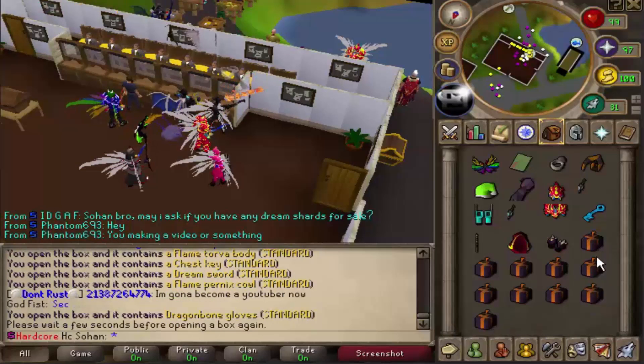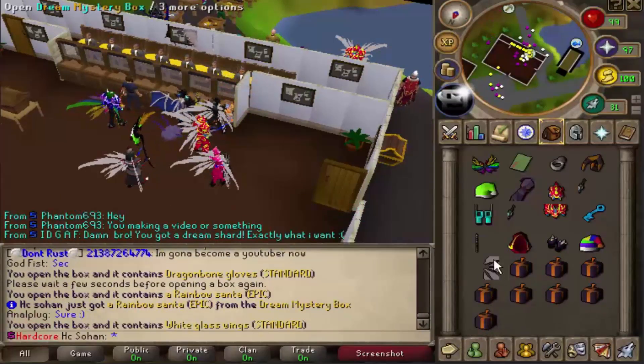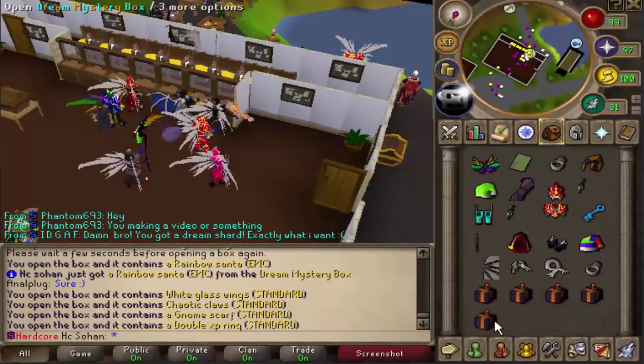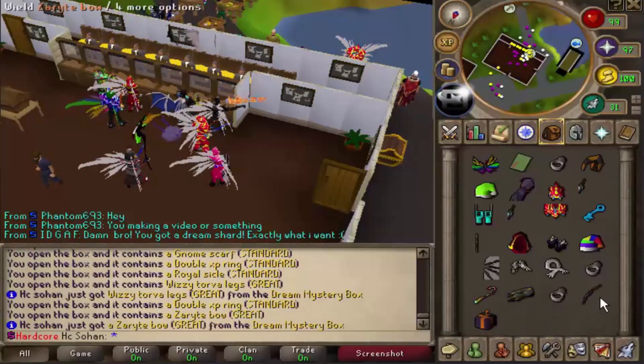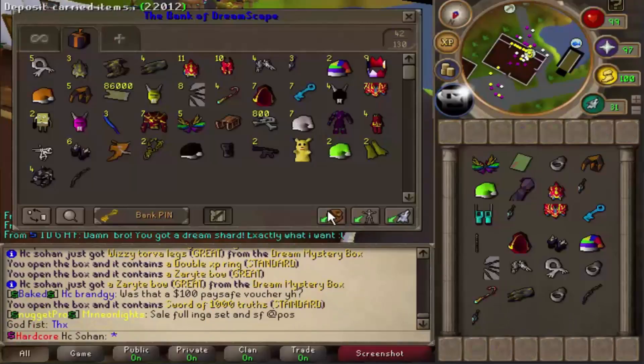We've got 10 left in the inventory - can we pull out anything else? Rainbow santa - how are we getting so lucky? We've got five left, then four left, then two boxes left - can we pull out one more dream shard piece? Last box - zero boy, I'll definitely take that. Last dream mystery box - that's a bit disappointing, but we got so much loot overall.